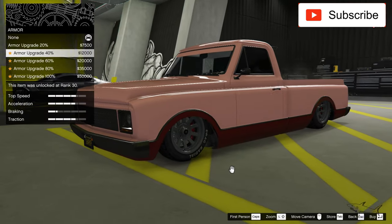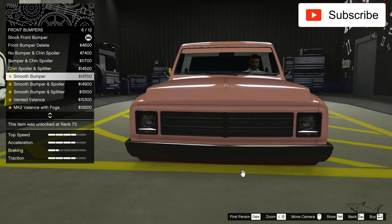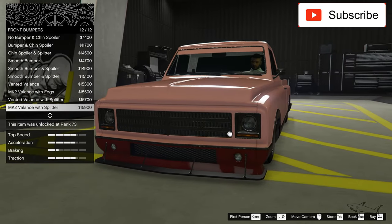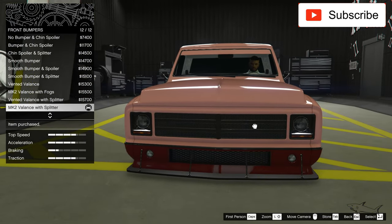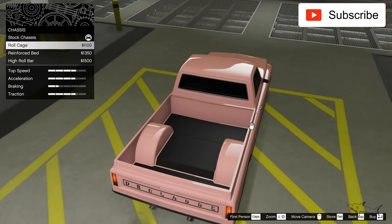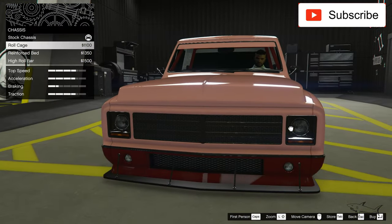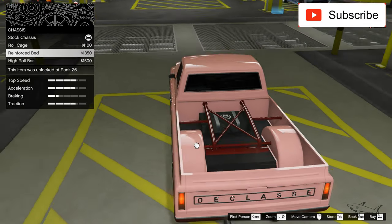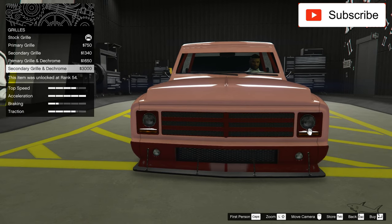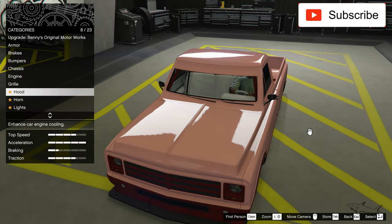Now let's see how many things we can change about this car. First, the best armor, best brakes. We have a lot of bumpers — as you can see, we're spending a lot of money, but this car is highly customizable. I'll also add a roll cage and a reinforced bed, plus the best engine. Please tell me in the comments if you want me to do the drift Yosemite — maybe you want me to do that, so tell me in the comments.